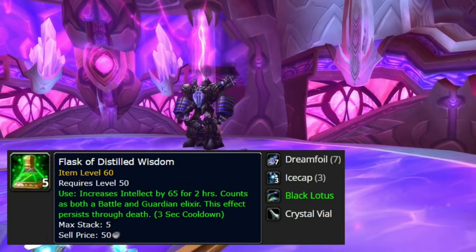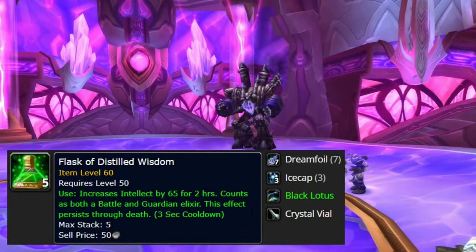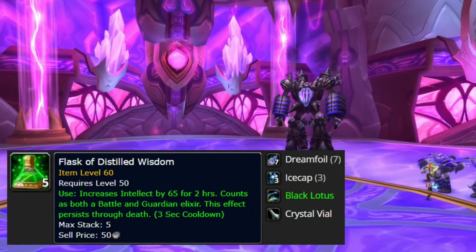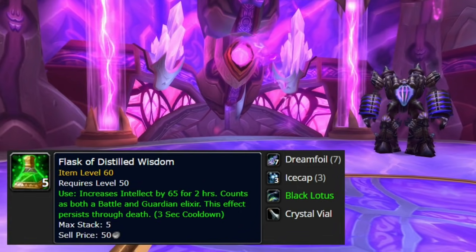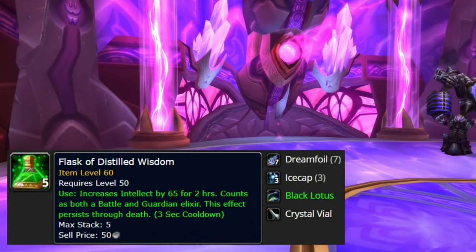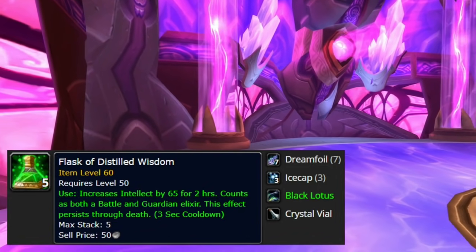The materials for this classic flask could potentially go up. The reason for this is because Arcane becomes a really good spec for mages in phase 2. But when you play as Arcane you will need a huge mana pool. The good thing about this flask is that Intellect also gives you Spell Critical Strike rating and Spell Damage. So make sure to pay attention to the Black Lotus, Ice Cap, and Dream Foil price.